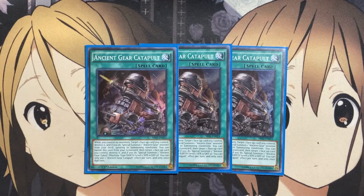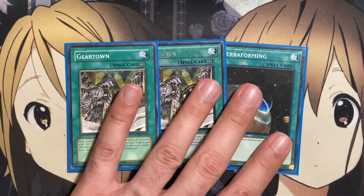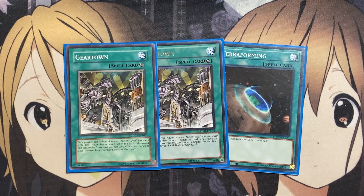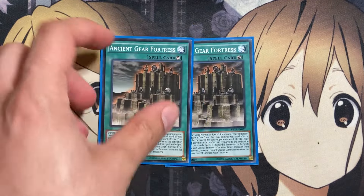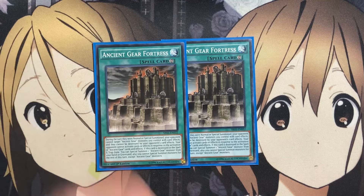Also three copies of Ancient Gear Catapult. While you control no monsters, target one face-up card you control and destroy it — if you do, special summon one Ancient Gear monster from your deck, ignoring its summoning conditions. You can also banish this card from your graveyard, target one face-up card you control, destroy it, and special summon one Ancient Gear token. That token can help you go into different link monsters like Ancient Gear Ballista. Catapult being able to destroy other cards including our Gear Town — I have two copies of Gear Town and one Terraforming. If you wanted to run three Gear Town, you could take out the Terraforming spot. When Gear Town is destroyed, you can special summon one Ancient Gear monster from your hand, deck, or graveyard — giving you resources to summon back Ancient Gear Dark Golem from the graveyard. I also run two copies of Ancient Gear Fortress — during the turn they were normal or special summoned, your opponent cannot target Ancient Gear monsters you control with card effects and they cannot be destroyed by your opponent's card effects. If this card is destroyed in the spell/trap zone, you can special summon one Ancient Gear monster from your hand or graveyard — another target for Ancient Gear Catapult with an added benefit effect.